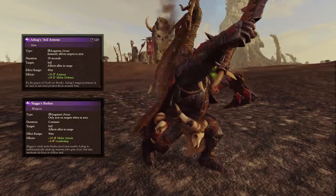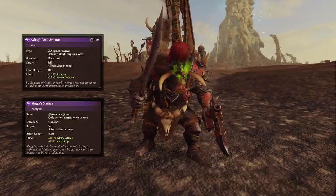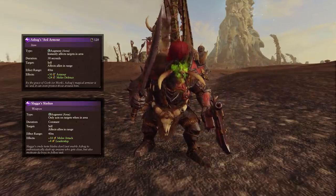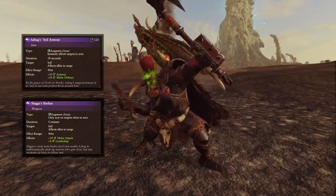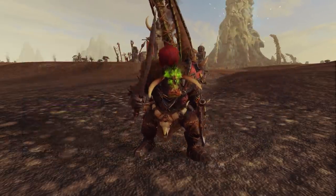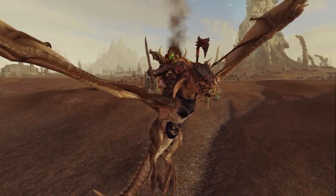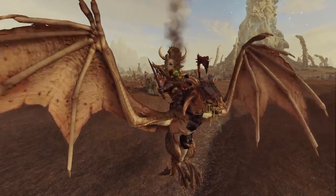Slagger's Slashers will give plus 10 melee attack and plus 4 leadership to himself and nearby units. So this moves Azag into kind of more of a supportive lord role, which is pretty nice and something a little bit different from other Greenskins lords. Also because he has that flying mount, he's the only flying unit that the Greenskins have, allowing him to move around the battlefield quickly and easily to support the army where needed.